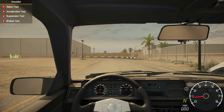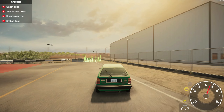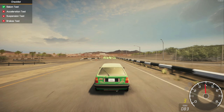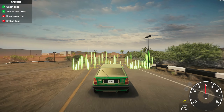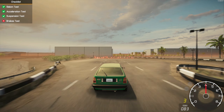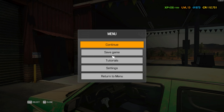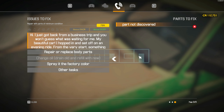Let's do this. Acceleration test. Suspension — should stay on the road. And then the brake test. There we go. We've got so many parts, but not all of them. So we've got some of the parts discovered, but not all of them. Let's move to the left. Diagnostics.